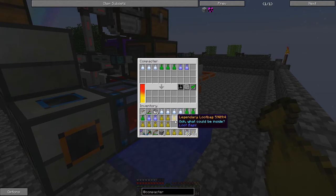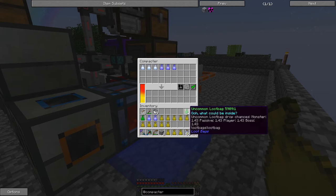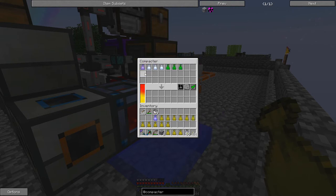What you do is put in anything that can be crafted in a 2x2 or 3x3 and it just goes to town. If we throw in a rare loot bag, you can see it gets compacted down to an epic loot bag. So once I get another common loot bag we'll end up with a rare loot bag.